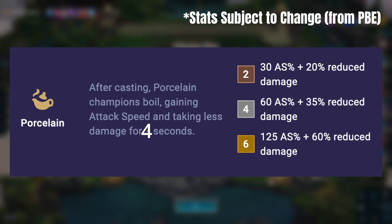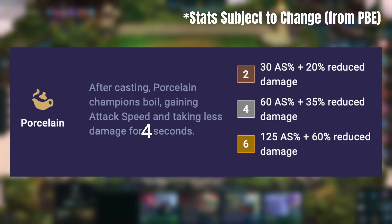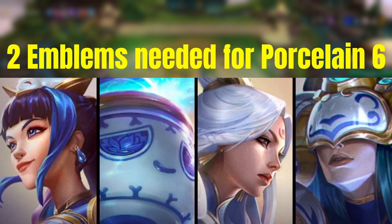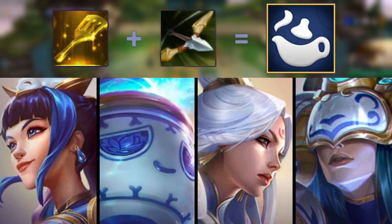Porcelain champions, after casting their ability, gain attack speed and will take less damage for four seconds. If you're able to chain your abilities so that it occurs under four seconds, your porcelain will become a mighty fine set of china. To get the max of Porcelain 6 you will need two emblems, but these are craftable with a Recurve Bow and a Spatula.